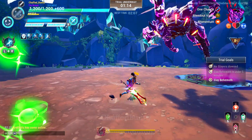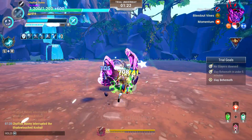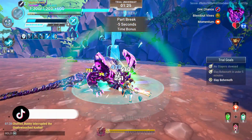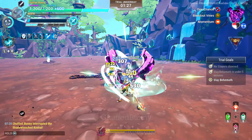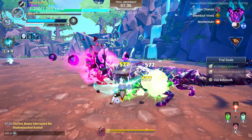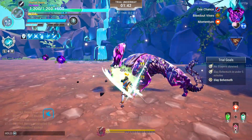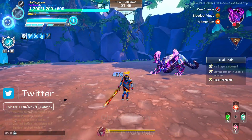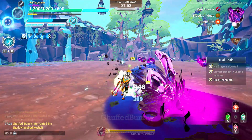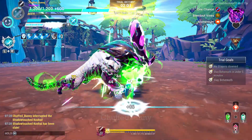Use your parry attack to interrupt Kaushai when diving out from the ground. Don't forget to drink your tonics around 140 to 145 health. Continue using your parry to interrupt Kaushai each time it dives out from the ground.